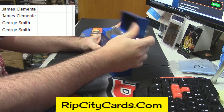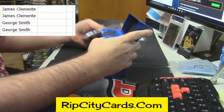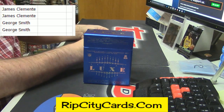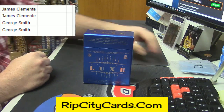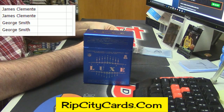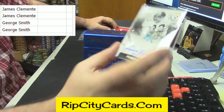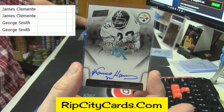All right, let's see what this looks like. The box opens up all fancy — cards inside, it's heavy. Five cards in this one. Starting off with a Super Bowl card, unnumbered, for the Pittsburgh Steelers — Franco Harris, on-card auto.